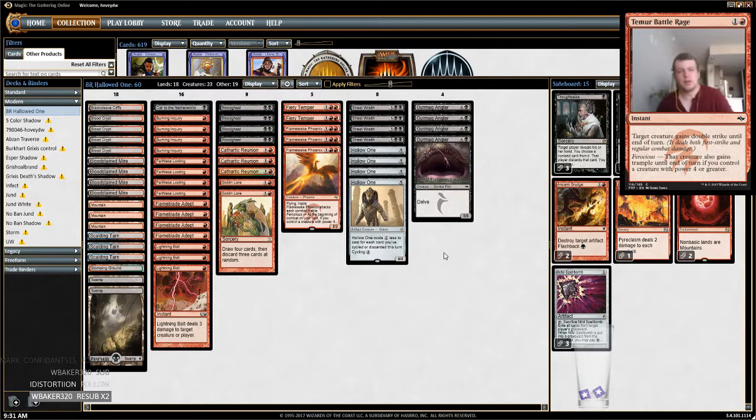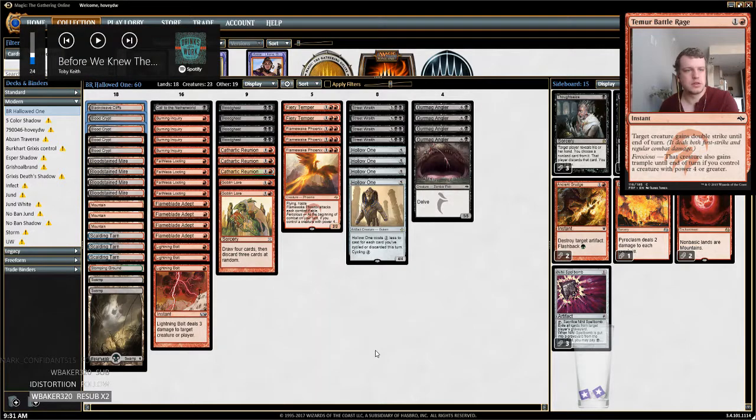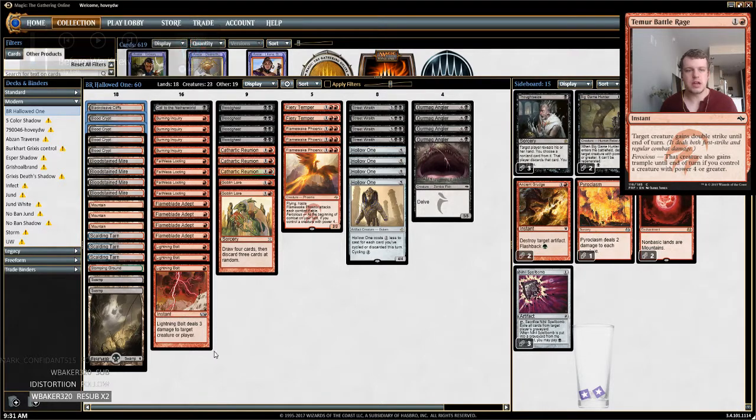Hey YouTube, this is Dylan Hoey and today we're going to be playing some Black Red Hollow One with our new set of modern decks. Trying out the stream recently, pretty excited about this deck. I decided to choose this version because it 7-0'd or 7-1'd the Mox recently and figured I would take this version. I'm a pretty big fan of the version with Death Shadows but maybe this deck is also really good so I want to give this a try.